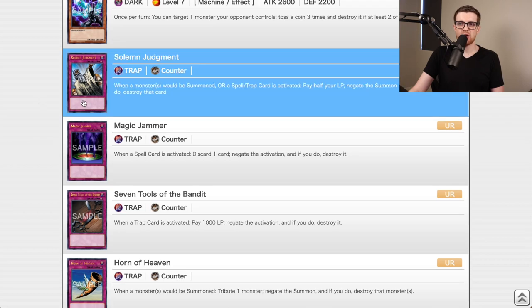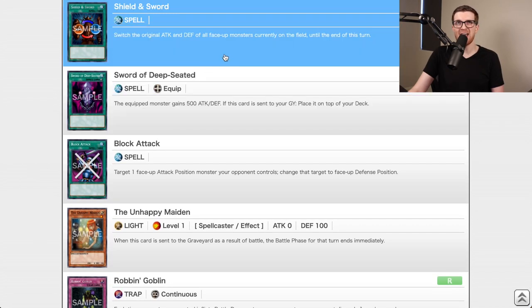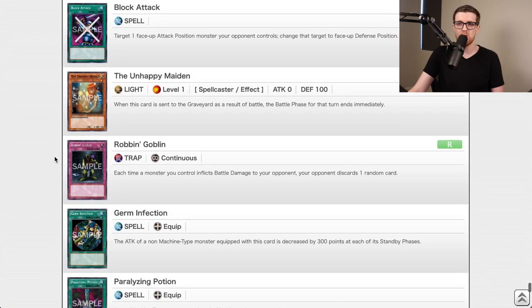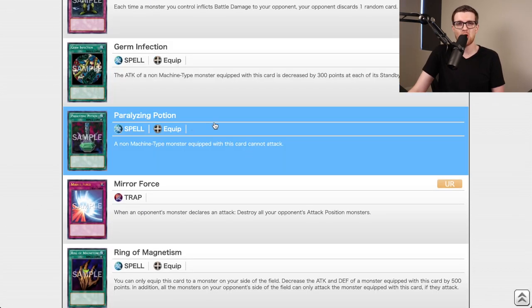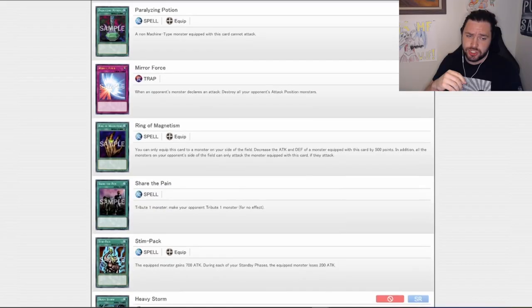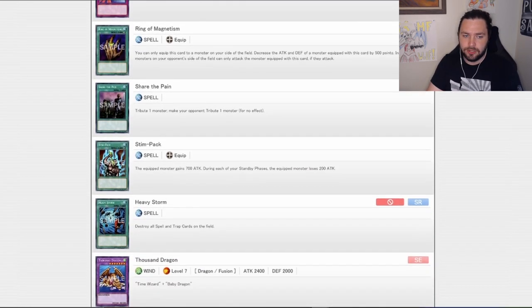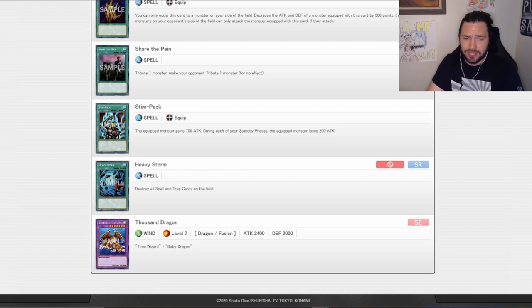Getting down to the end of Metal Raiders, there are just so many iconic cards — Solemn Judgment, Magic Jammer, Seven Tools of the Bandit, Horn of Heaven. There are even some decent cards like Shield and Sword, and Block Attack is actually a very decent piece of removal. Robin Goblin can just rip apart Robert's hand, and Paralyzing Potion isn't terrible because spell and trap removal is kind of limited. Mirror Force is just going to be a blowout — I will not play around Mirror Force because it's an ultra rare, but there's a chance one of us pulls it and just absolutely wins off of it. This card is insane. Share of the Pain is a removal spell, but not nearly as good as Tribute to the Doomed. Heavy Storm is Heavy Storm, and Stimpak is a 700 boost, but over time it loses you field presence.